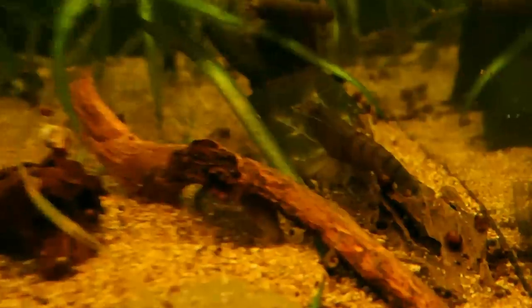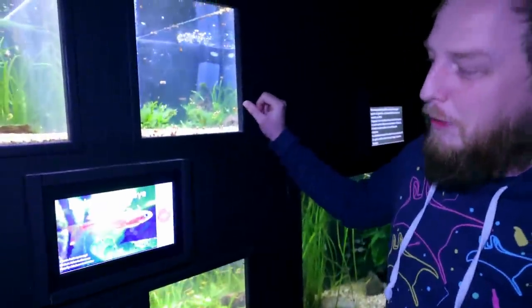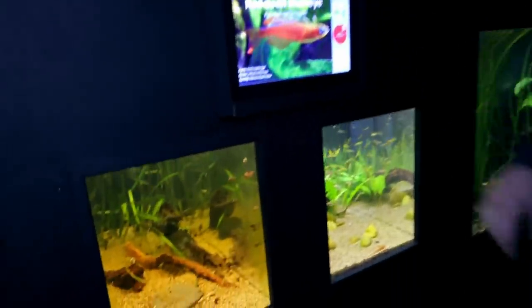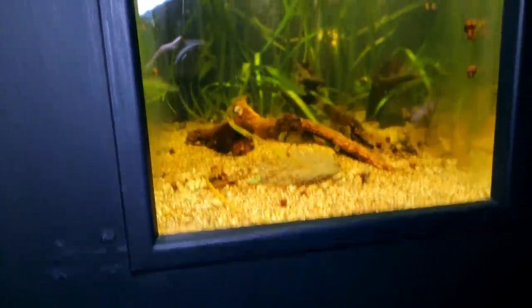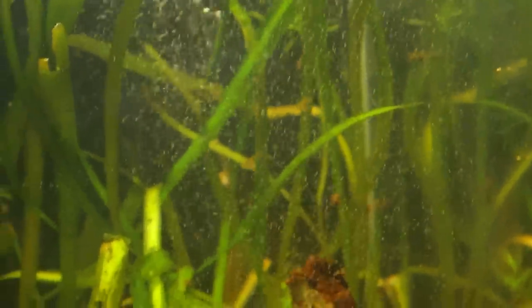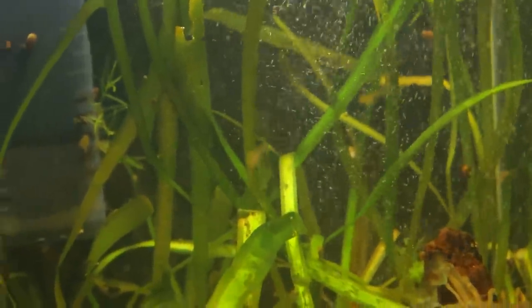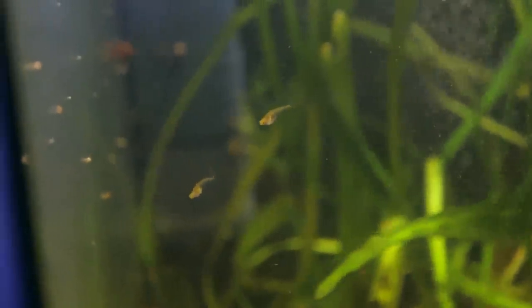Giant African fan shrimp - you can see them sat in the flow. Flo is on her way too. Also in that tank is a pair of Danionella translucida, which are about the fifth smallest fish in the world. They had them breeding quite readily but the group got smaller, so they're down to the last two - and those are adults. Wow.